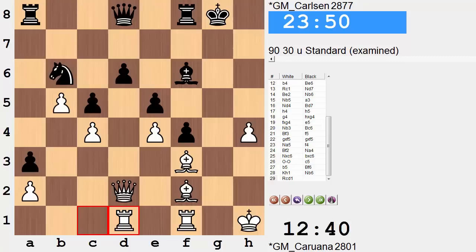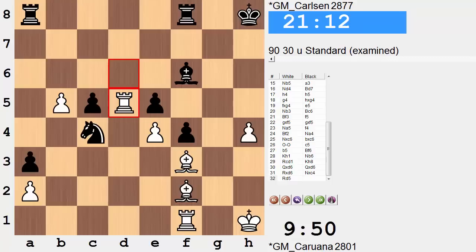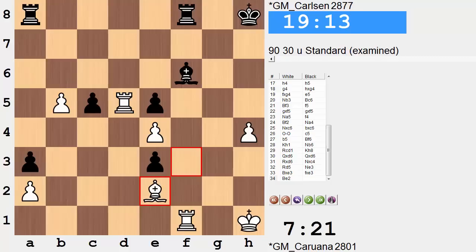If pawn takes bishop, we're not going to take the queen — we're going to come over here to g2, throw a check, and there goes the queen. A slick, neat little move. Bishop takes c5, queen scoots over, and there goes your queen. So it was not rook f to d1, but rather rook c to d1. And now king h8, queen takes d6, queen takes queen, rook takes queen, knight takes c4. And now rook to d5.